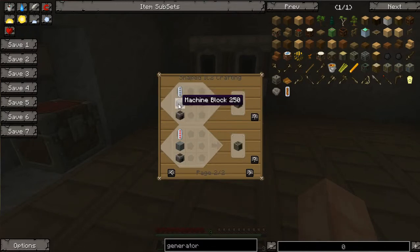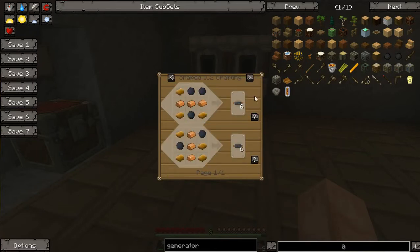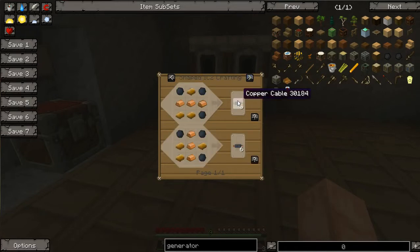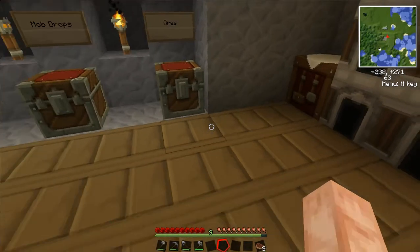We know how to make a furnace. The RE battery is this shape. There are two sources of rubber in the game, but this mysterious source of rubber actually isn't in the game — the trees that generated are turned off. So I'm going to go through and create the ores I need to build these machines, and then we'll get back to it.